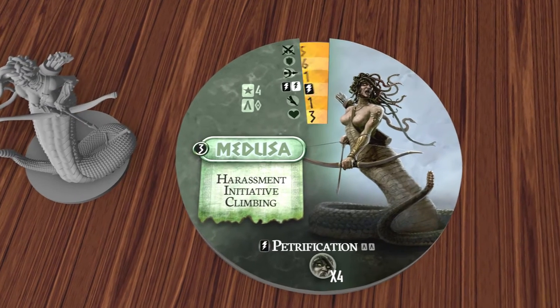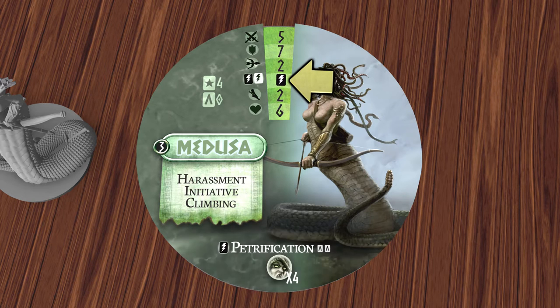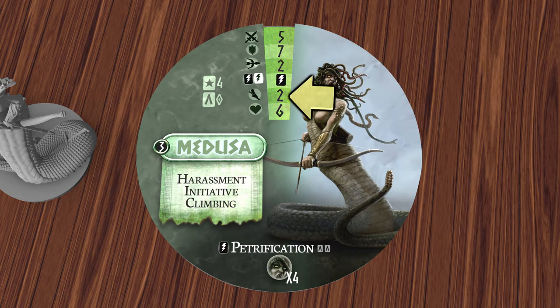Let's take a quick look in more detail at the Medusa. The top number is her attack rating, followed by her defense rating, and then the range of her attack. The Medusa uses a bow, so has a range of 2. Next are the powers available to her, and the icon here means that she can use her petrification power shown on the bottom of the dial. Then we have movement, and finally vitality, which is how many wounds she can take before being killed.